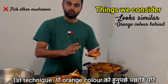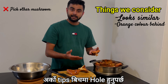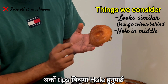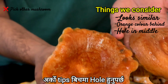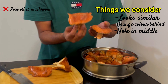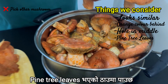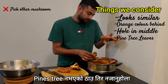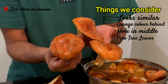The orange color is one indicator of its originality - whether it's dangerous or not, whether it's a pine mushroom or not. Another thing to consider when picking this mushroom: it needs to have a hole in between. You can see a nice little hole. They also grow around places where pine tree leaves are, so if there are no pine tree leaves, don't go to that area.